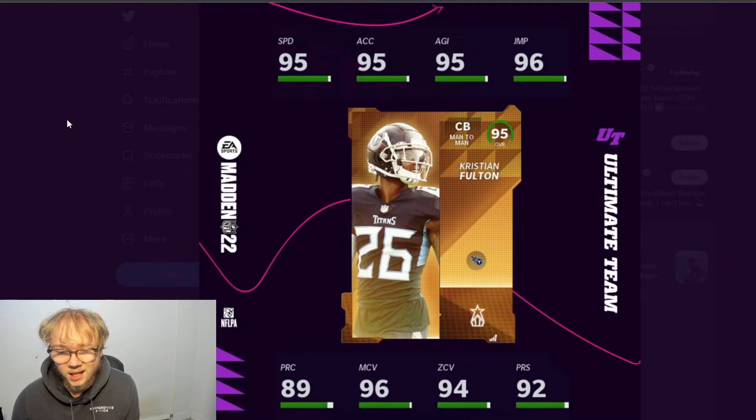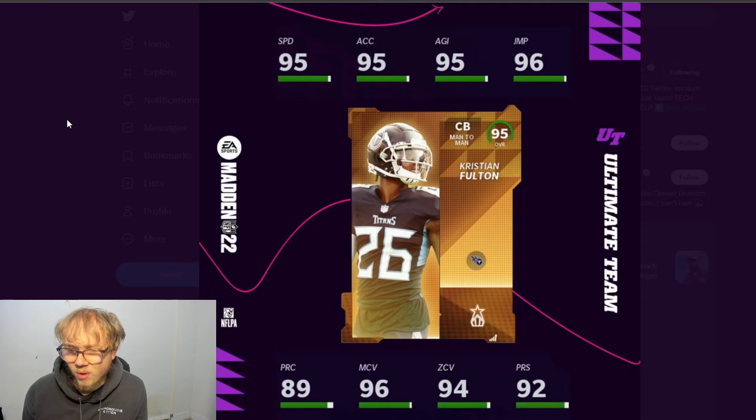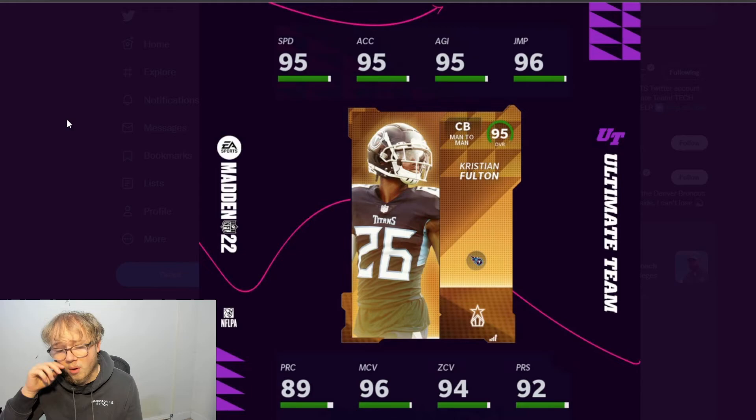His archetype is man-to-man. Personally the only abilities I run on my DBs are acrobat or pick artist — that's it. But if you like playing press man coverage, which is really good right now, one step ahead is worth considering. I don't use them — I think they're like five AP — but press man is really good and he's a man-to-man corner, so even though his press is only 92 it works.